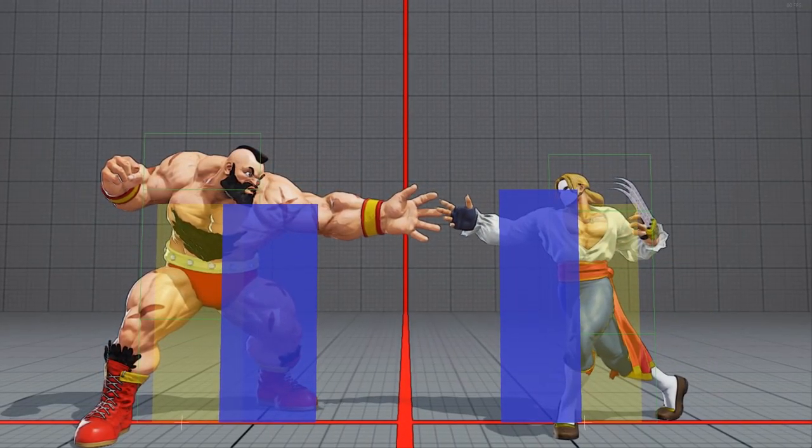Throws, like all other moves, have startup, active and recovery frames. They have a set width and height that define their size and an offset that defines their position. All of these values can differ from character to character.